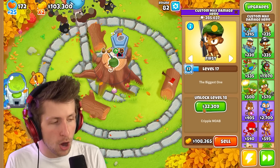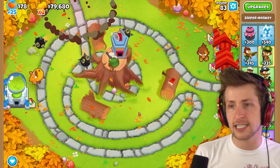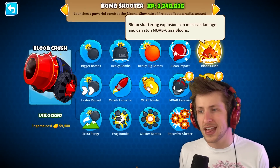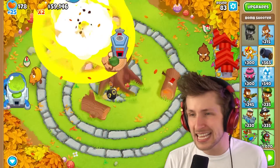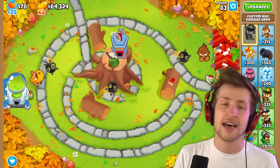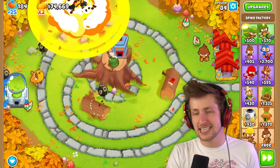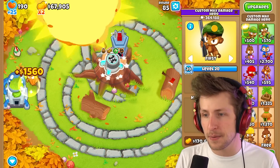Level 18 is Cripple Moab — obviously we want Cripple Moab, the final sniper upgrade. It immobilizes balloons and absolutely devastates them, they don't stand a chance. Level 19 is balloon crush — top path bomb shooter with balloon-shattering explosions that do massive damage and can stun Moab class balloons. And for the final upgrade — the highest damage in the game — super mines. Is there anything that does more damage than one super mine? It just absolutely devastates things.